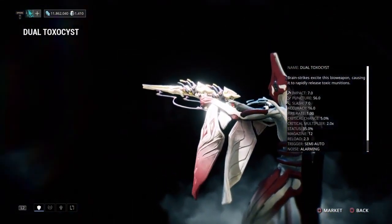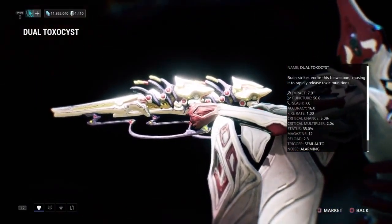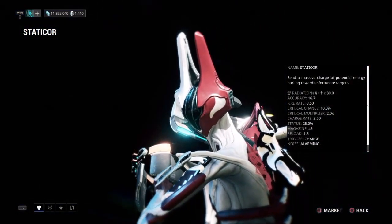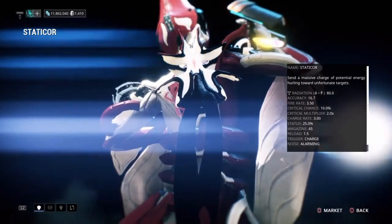Other than that, we also got the Dual Toxocyst — get a headshot, get infinite ammo. Nice passive. Lots of puncture. And also we got the Staticor, the weird Kamehameha-style weapon. Strange weapon, very strange.